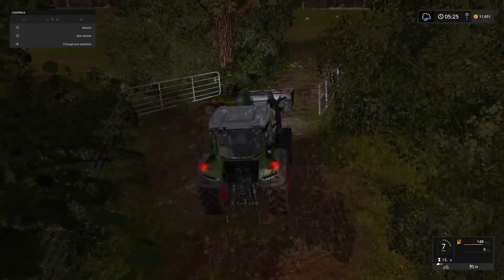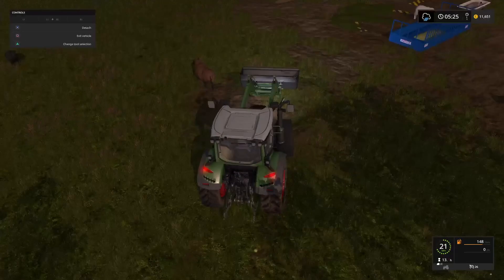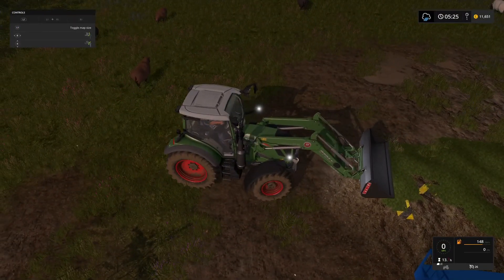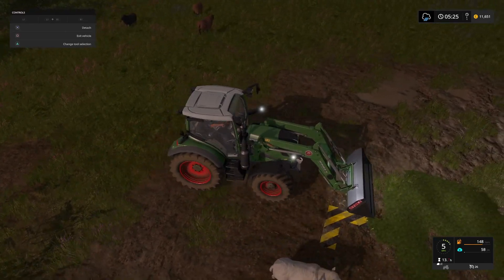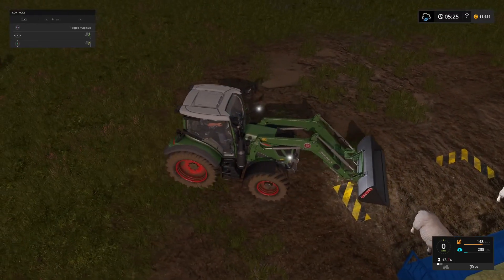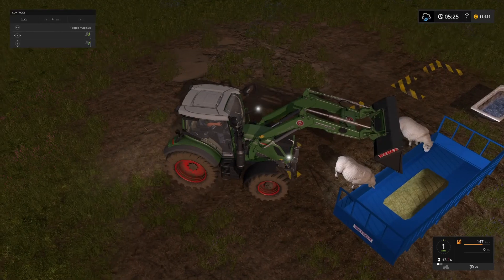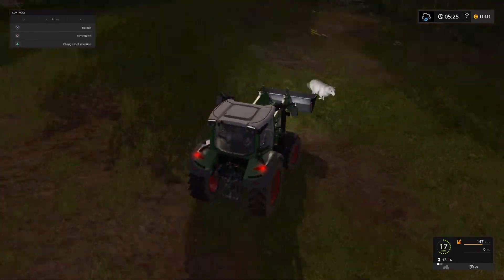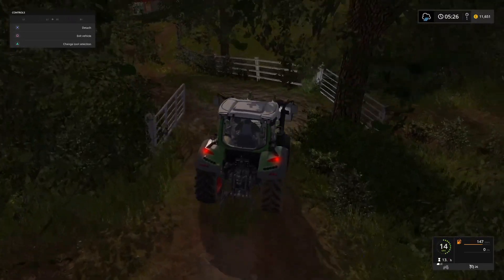Wait for the gate to open — there we go. Just scoop up this grass here. You can see our troughs are actually starting to get a little bit low so we're going to have to top them up at some point. So that's our sheep and our cows taken care of — they've got enough food to last them a little while longer, we don't have to worry about them today.